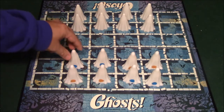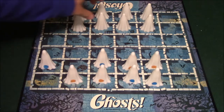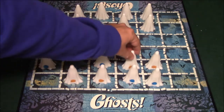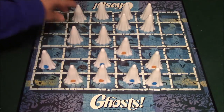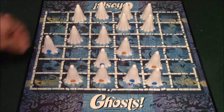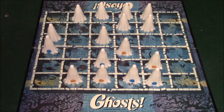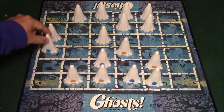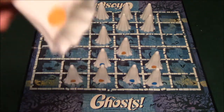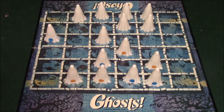Let's say I go first and move here. My opponent decides he's going to move here. I move here, my opponent moves here, and I decide to move here. My opponent decides he's going to move here. So I'm going to figure: is he a good ghost or a bad ghost? I'm not really sure, so I'm going to go ahead and take a capture right over here. And it turns out I have captured a bad ghost — not that good.